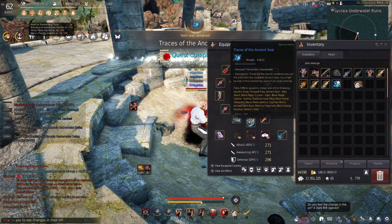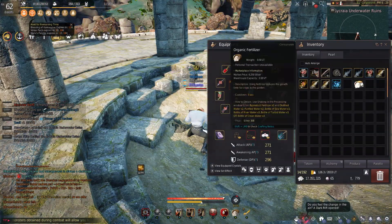Click on the Black Spirit — two bundles, Traces of Ancient Seal — and you can get some good loot for only 5 million.